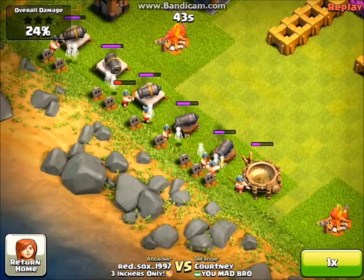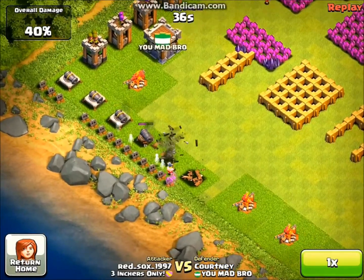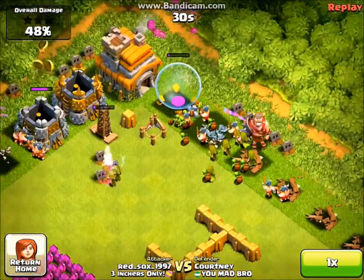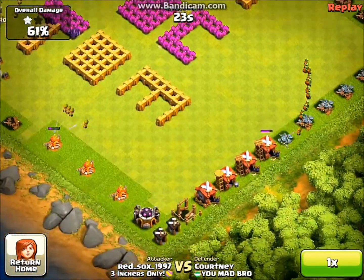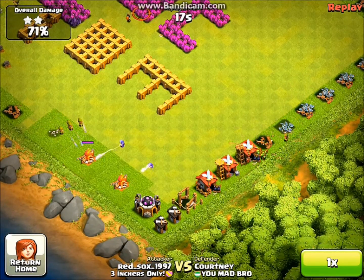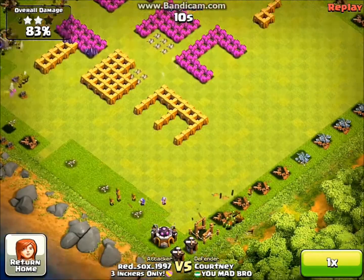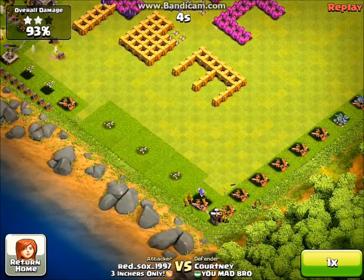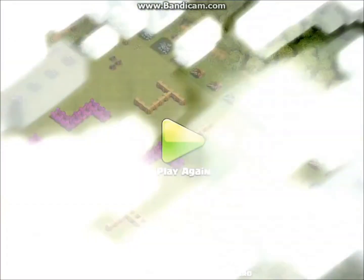These cannons are gonna be a little bit of a problem, so I just dropped a bunch of Barbarians to take them out. Then up top here I had to drop a ton of Archers to take out that Hidden Tesla so it didn't take out everything else. And if you didn't know, Goblins do a lot of work - they do double damage to gold and elixir storages. Here I just dropped my Wall Breakers because I'm like, okay, I'm gonna blow this kid's thing up. I dropped a few Wall Breakers there and I thought it was pretty funny. That's about it for that raid - I just thought it was really funny to do.